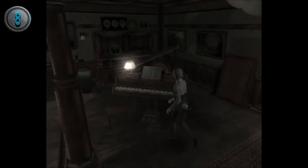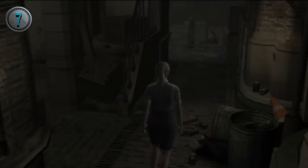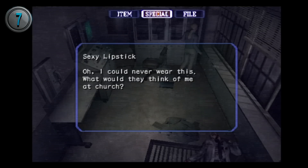Just like Jill and Billy, Cindy is able to play the piano, as demonstrated in the Decisions Decisions scenario. Cindy is also the most religious character in the Resident Evil series. It's implied she frequently attended church before the outbreak happened, with mentions of church in a few ad-libs as well as the description for the SP item's sexy lipstick.